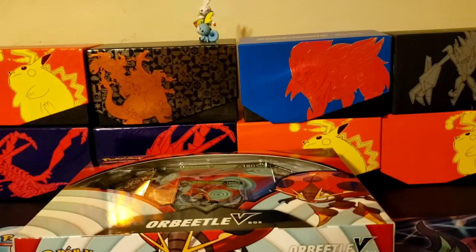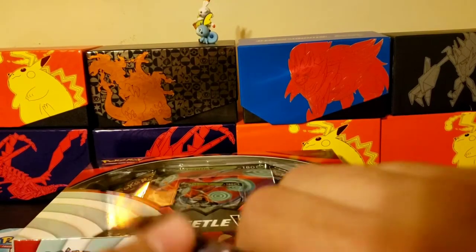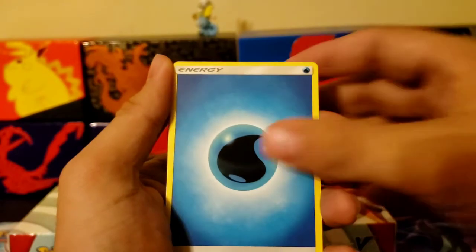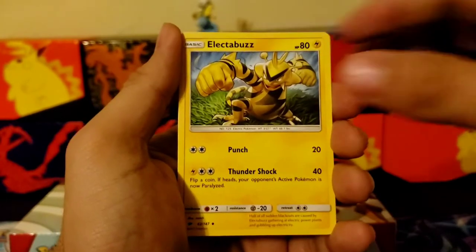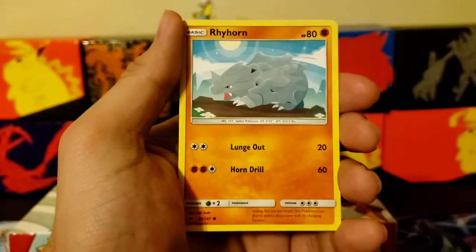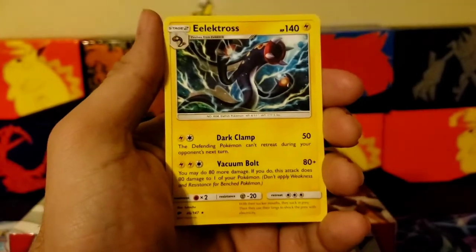First box, we'll start off with the Burning Shadows — maybe we can get a Hyper Rare Charizard GX in this one, that'd be awesome if we start off with some fire. Code card, one, two, three, four. Water energy. Electabuzz, Tangela, Butterfree, Hoothoot, Sandygast, Rhyhorn, reverse holo, and we have an Electabuzz cross — non-holographic.